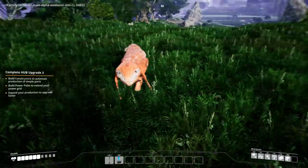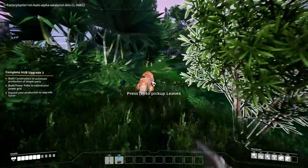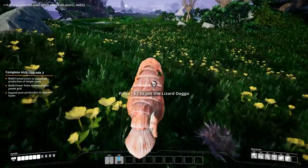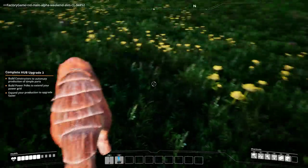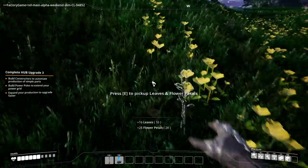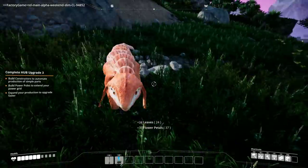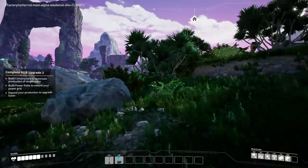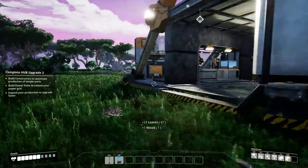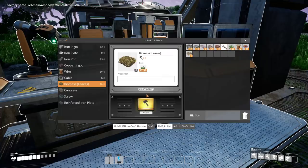Oh my god, you're adorable! Hello! Press E to pet the lizard doggo. Where are you going? No, come here! I'll zap you. Spam pet — you are my friend now, that's how it works. I'll pick all these flowers for you. Can't even zap it. Grab all the leaves for biomass — I can turn these into biomass now!